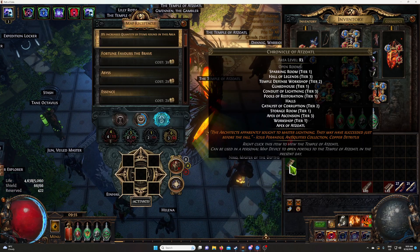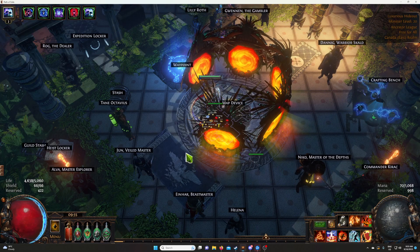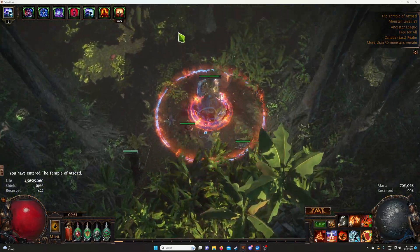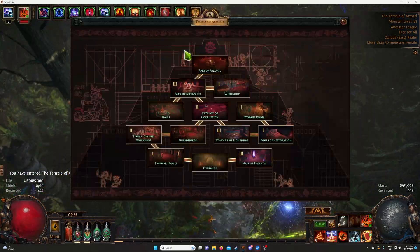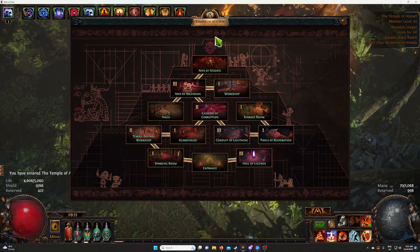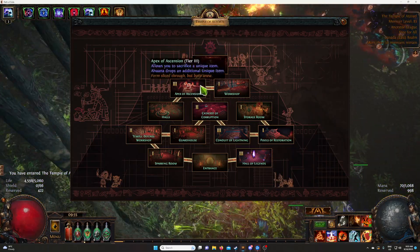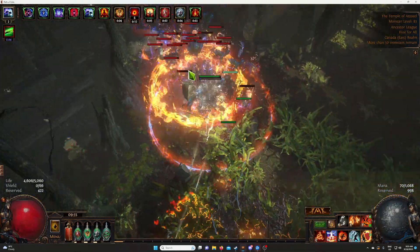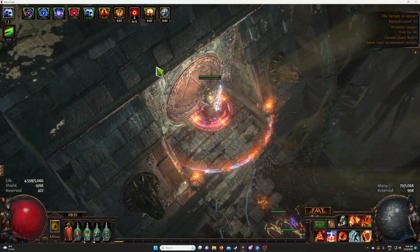The first thing you want to do is make sure you have a Chronicle of Atzoatl with the room called Apex of Ascension. I'll open the temple and show you what it does exactly. We'll locate it — it's at the top left here. We'll head there and then do a small sacrifice to get something else.